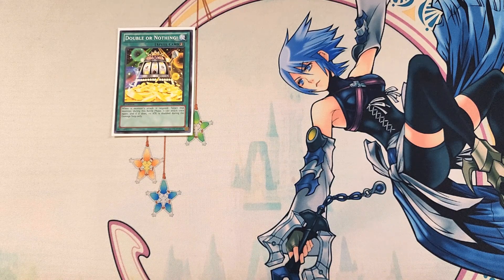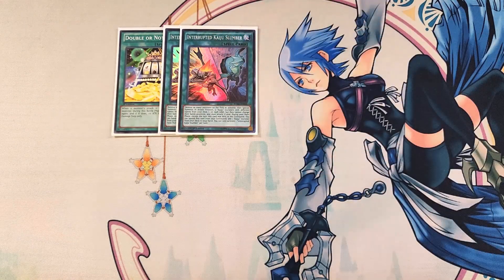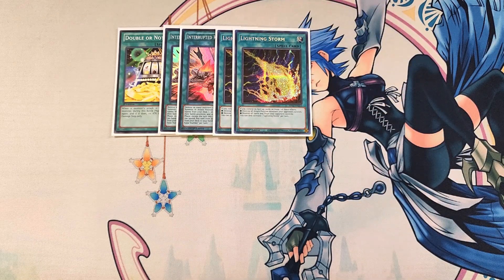We then play two copies of Interrupted Kaiju Slumber. The best way to play this deck is with a small Kaiju package to destroy monsters on the field, bait out negates, and deal with your opponent's board so you can start swinging directly and get some really cool effects. This card is really good in the deck as a two-of. We then play two copies of Lightning Storm, which is really good to deal with back row and attack position monsters, great alongside Interrupted Kaiju Slumber to guarantee you deal with your opponent's field.